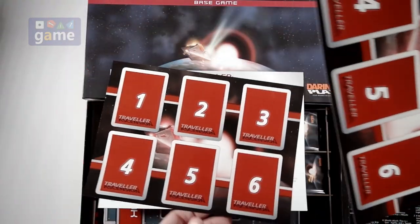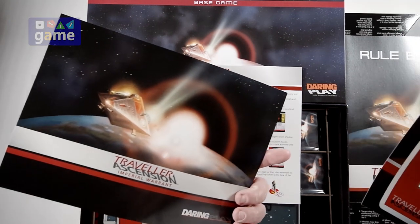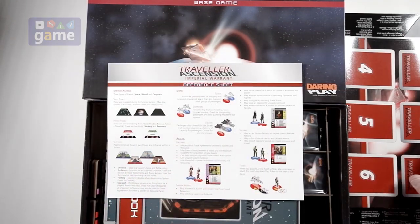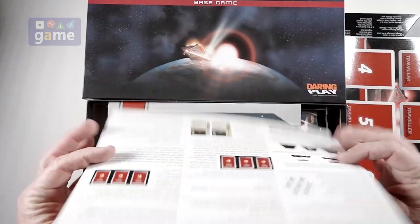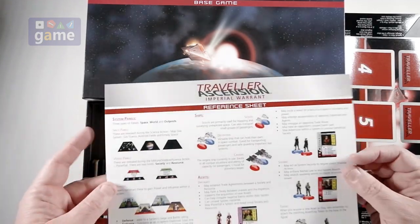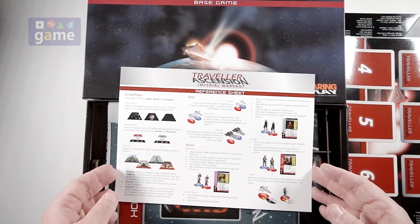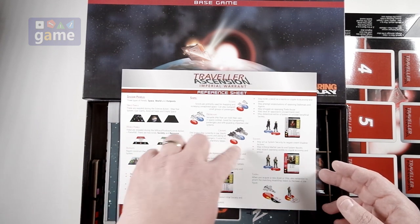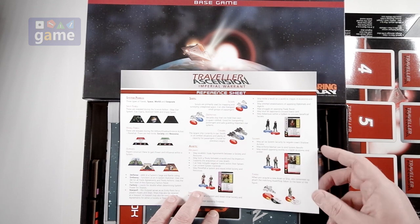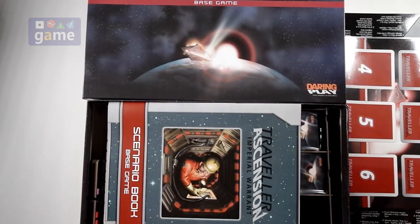We've got a couple of card piles here, one through six — one for each player. Nice artwork. These are on a kind of glossy, very coated stock. There's your reference sheet — it tells you about the system panels, world panels, outposts, different ships, soldiers, and assets. It's two-sided and tells you how to set up the game with a quick start guide. Excellent.